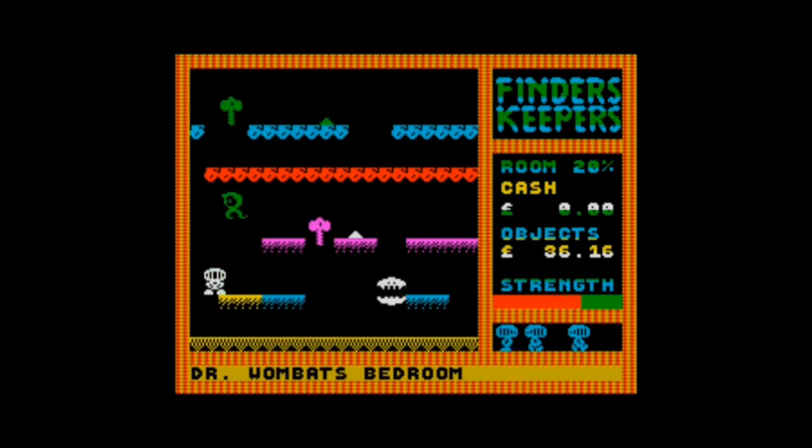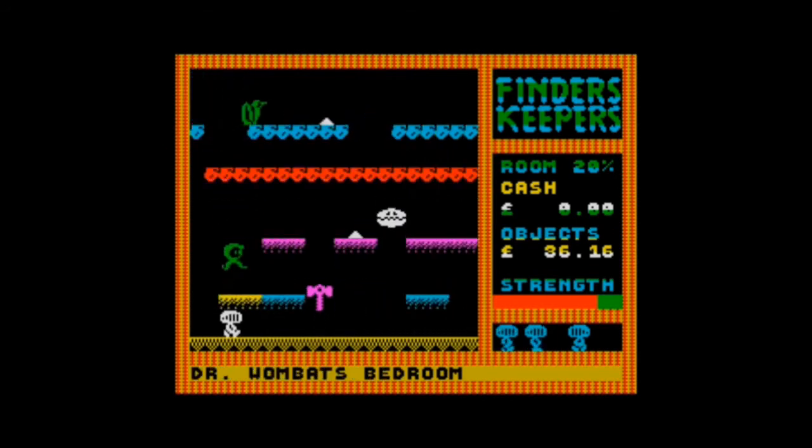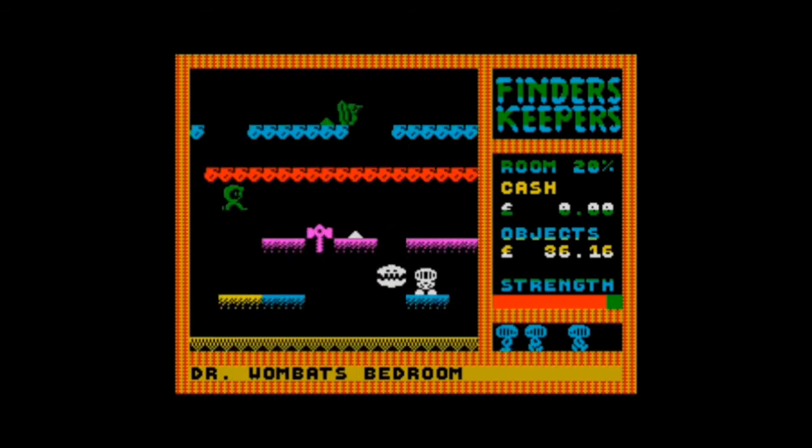Hopefully I can bring you one of the trading posts — we can trade objects there. You can combine objects: I think the lead bar and the philosopher's stone — not the one out of Harry Potter — but if we find those two items they combine to make a gold bar. And gold is worth quite a lot more than lead, I don't know if you're an expert in that field, but it is.